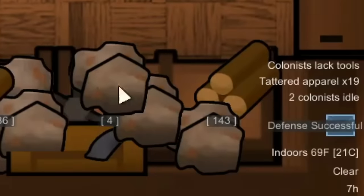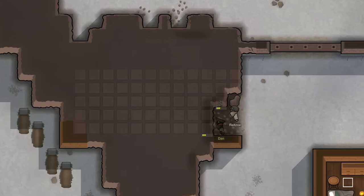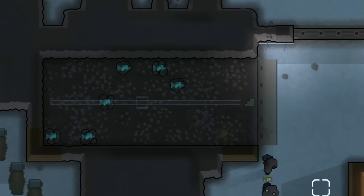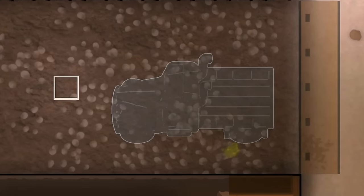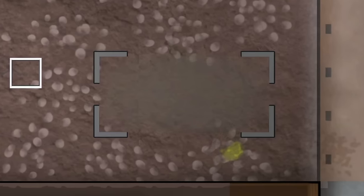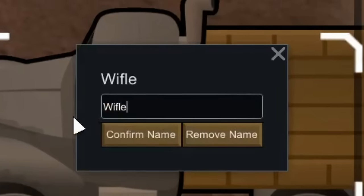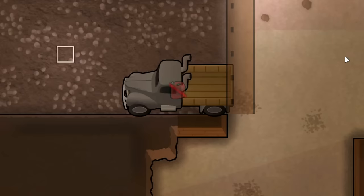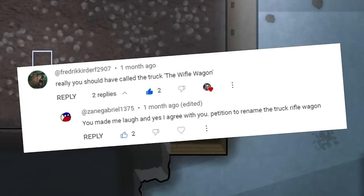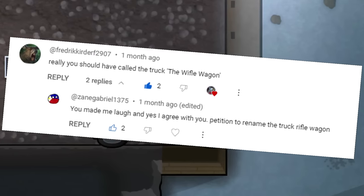As we were working on some vehicle parts for something I'd like to build here at the Stronghold, we received notification that our defense of our settlement was a success. Some time later, I ended up deciding to dig out a small section of this mountain that's part of the Stronghold so we could actually have a garage to store the armadillo, as well as a new vehicle — another mule truck. I am going to be naming it the Wifle Wagon, a wonderful name from our good friend Frederick Curder F2907. Since we'd already named the other truck the Rifle Runner, it only feels right that the Rifle Runner's sibling be named the Wifle Wagon.